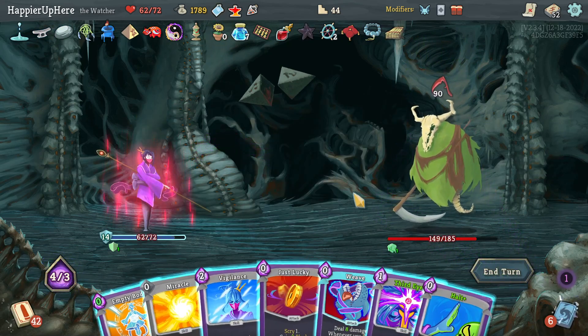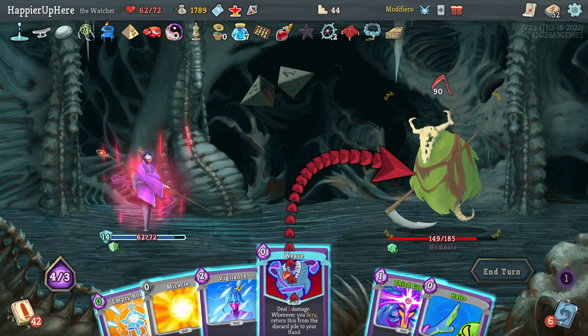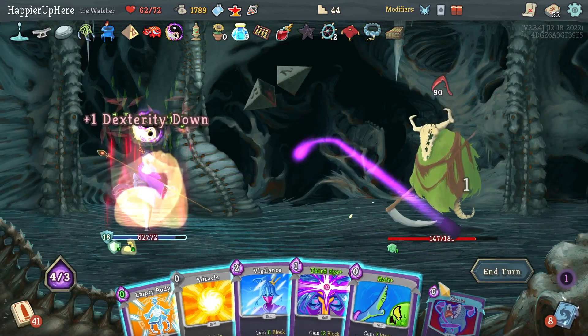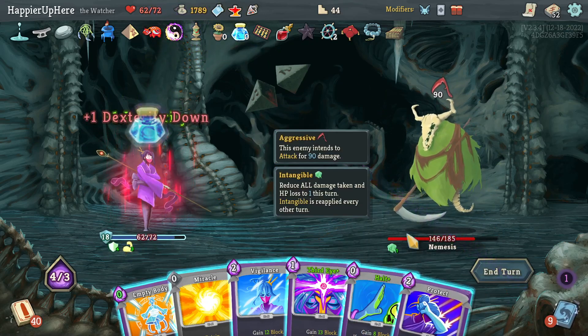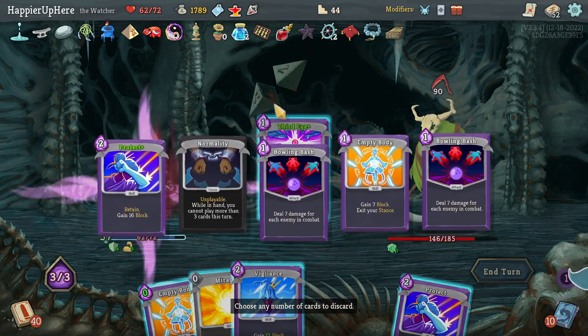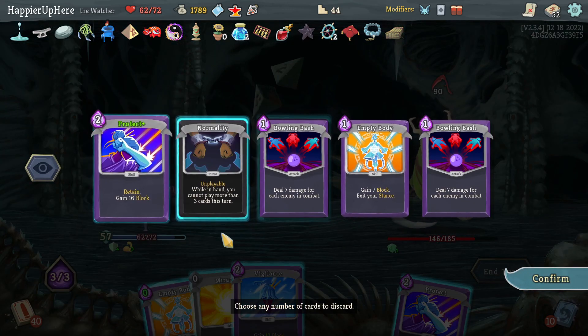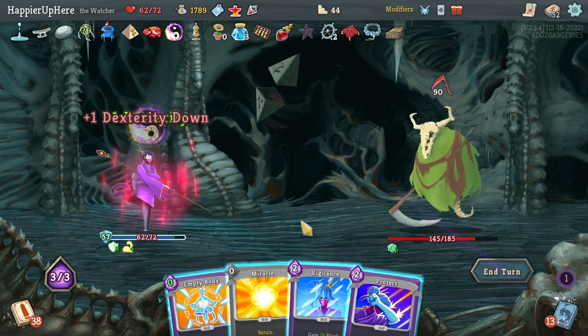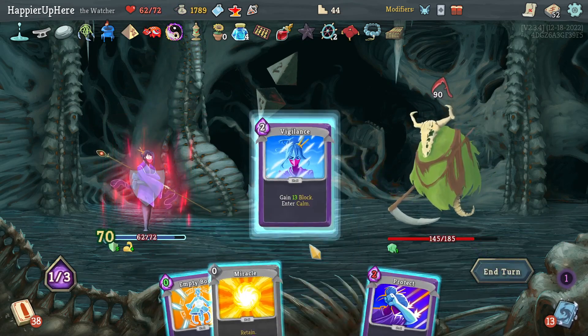45 incoming — Weave, Just Lucky, Weave again, then Halt for a bunch of block. Third Eye to curate — I'm already fully defended that way. I should still exit Wrath — do Vigilance and save Empty Body for later.